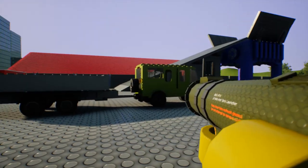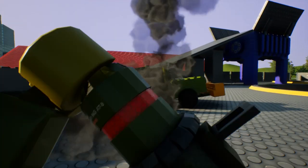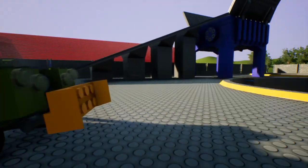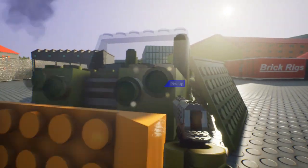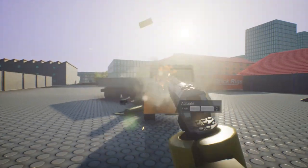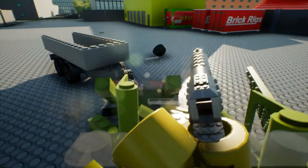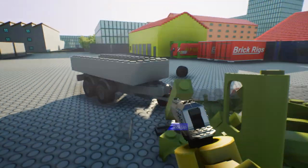You use left-click to zoom and then you shoot. You can press R to reload. There's also another weapon which has the same features.